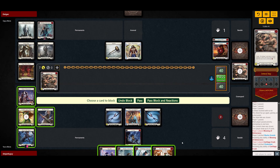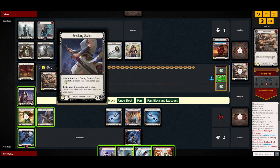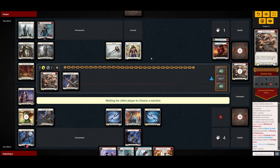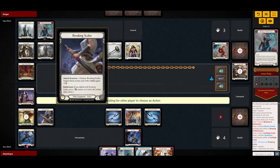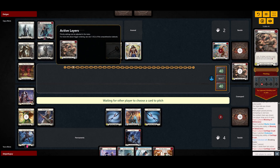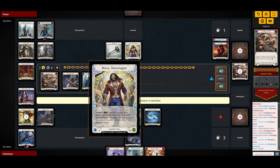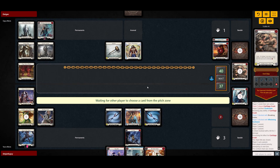He's gonna have an arsenal next turn and our hand is fine, it's not great. So what I'm going to do here is Breaking Scales and then pass. Sorry, it was supposed to be Breaking Scales and one of the three blocks. I'm gonna save our Flick Flag for something more important, especially cards like Spinal Crush.